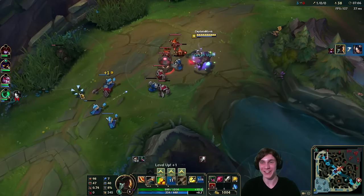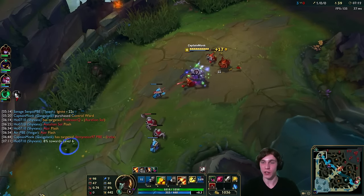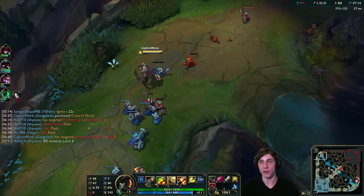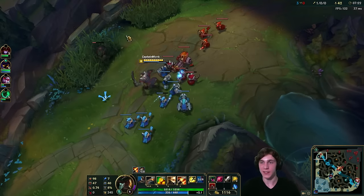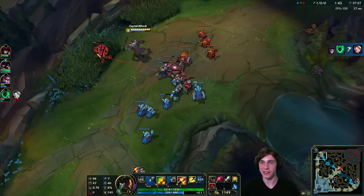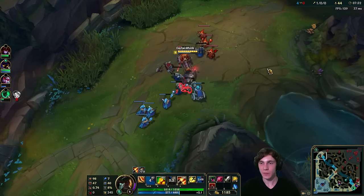I know a lot of you think this looks awkward because I'm messing up my barrels, but it will get better as my barrels get a shorter charge-down time. They diminish in HP more quickly as the game progresses and as you put more points in the spell — that's when you can really set up some nice combos with Gangplank.